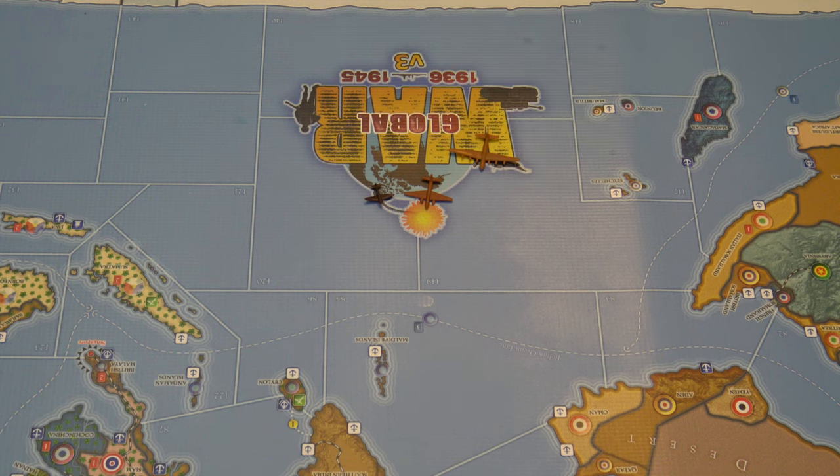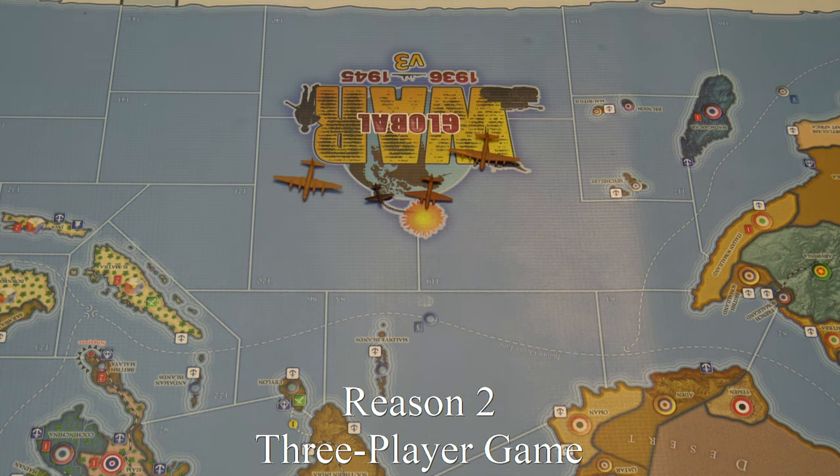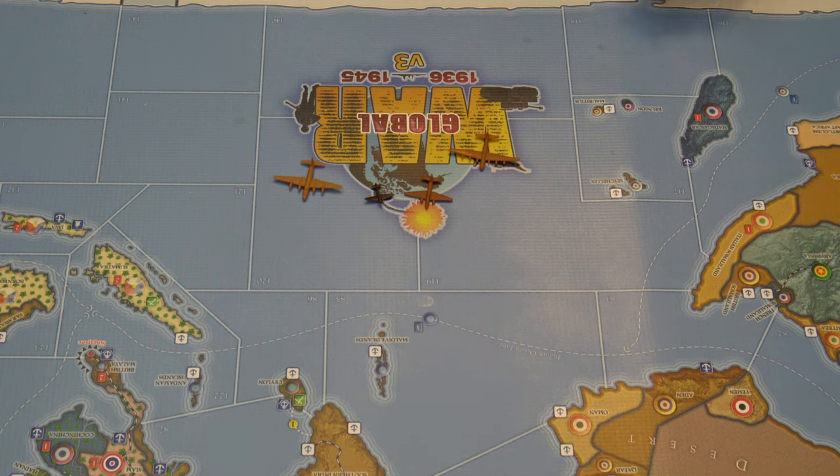New players will want to know what makes Global War special and different from Axis and Allies. The first major difference is that Global War is a three-player game. Axis and Allies is a two-player game — it's in the name, you're either on the Axis side or the Allies. Adding the Comintern to the mix completely revolutionizes the game by adding another dimension — and I mean that literally. Axis and Allies is played in two dimensions on the plane of the surface of the map. But once you play a three-player game, you'll understand there's an entirely different game being played off the table in the relationship between the three major powers. The Allies want Germany to engage the USSR in Operation Barbarossa, while the Soviets are talking up the advantages of Operation Sea Lion.